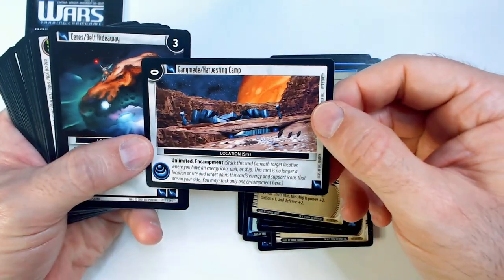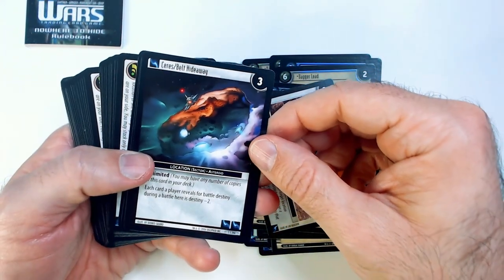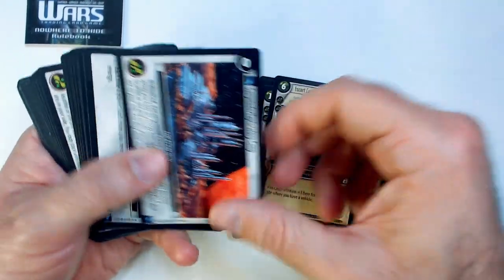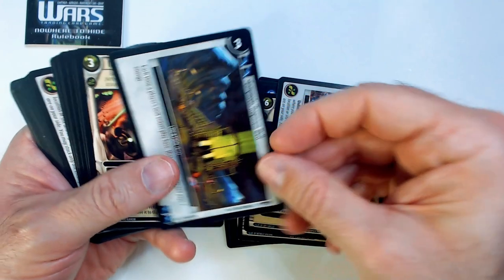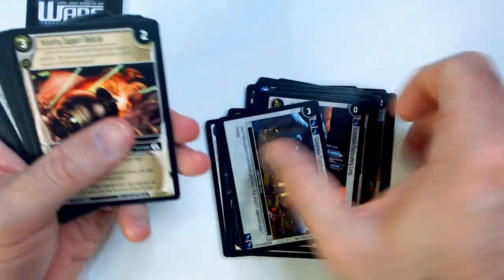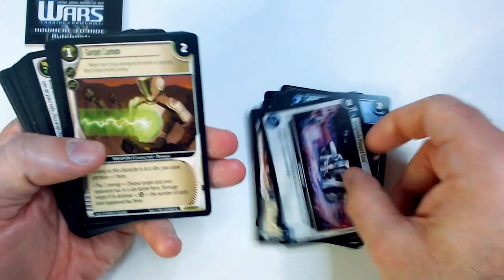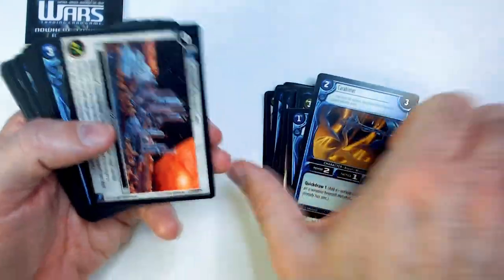Tilek Ordnance Master, Venus Garrison Fighter. We've got a location — Gunny Mad Harvesting Camp, Cirrus Belt Hideaway, Gorgle Cannon. That's called Cruiser — another location. Ganymede Exploratory Camp, Triginium Well. Infantry Support Vehicle, Resolute Quarrel, another location, Forward Base, Cannon.